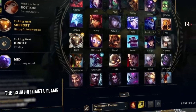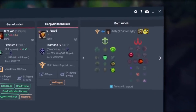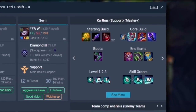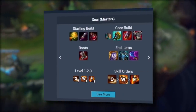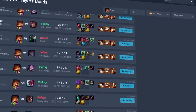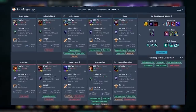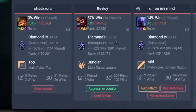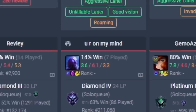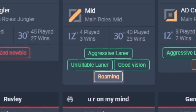During champ select, PoroFessor automatically finds you the best runes, and you can even import pro players' runes right to your client. You also get to see pro builds — the statistically best build from master plus, as well as what individual pro players have bought. Once the game starts, PoroFessor scouts your opponents to show you important stats like how good they are at their champion, whether they are autofilled, or even if someone likes to roam a lot so you know to watch out for them.